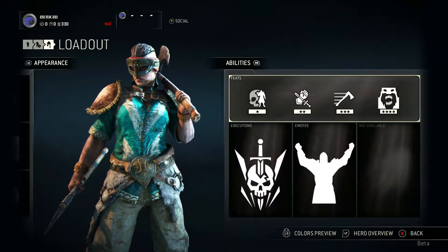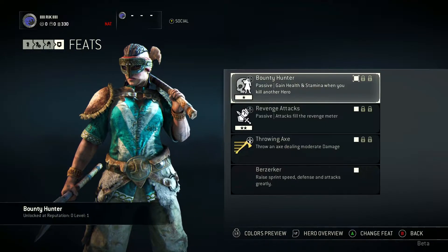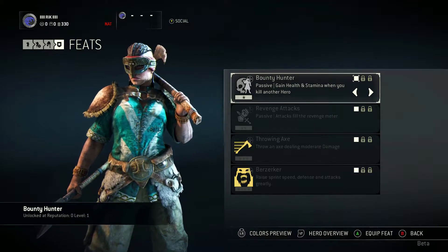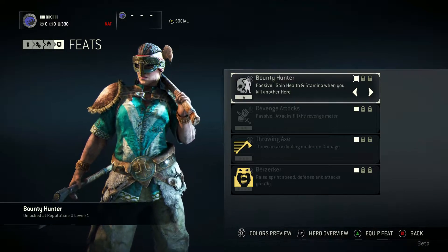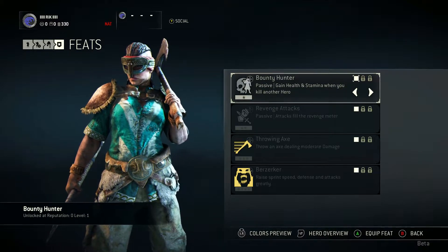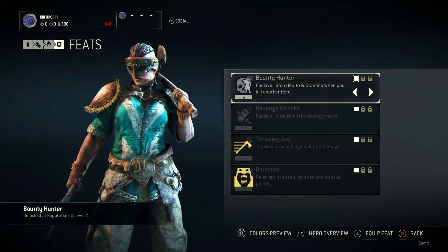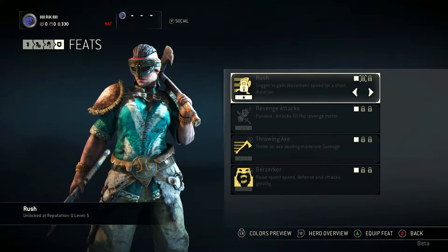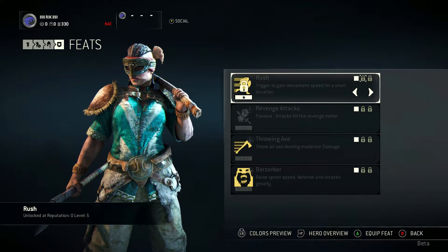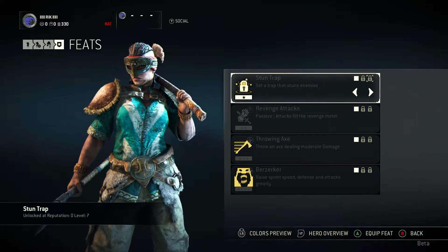So here we are in the Raider Loadout. We're going to have a look at the abilities, or feats as they're called in this game. There are multiple tiers — tier 1, 2, 3, and 4 — and you unlock these by completing actions within rounds, like getting kills in Dominion, as seen earlier with Renown. Bounty Hunter is passive: gain health and stamina when you kill another hero — very useful after an assassination. Rush triggers movement speed for a short duration; can be useful to run away, though it's not my favorite. Stunt Trap sets a trap that stuns an enemy — very useful on a bridge to stun and knock them off.